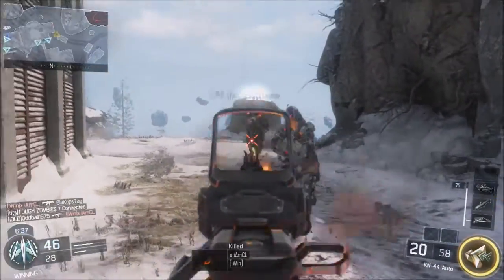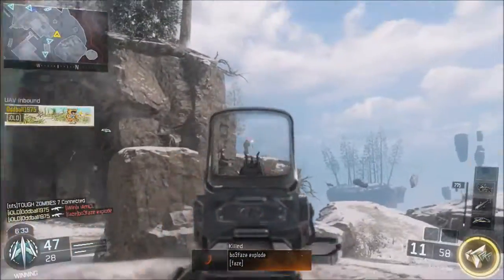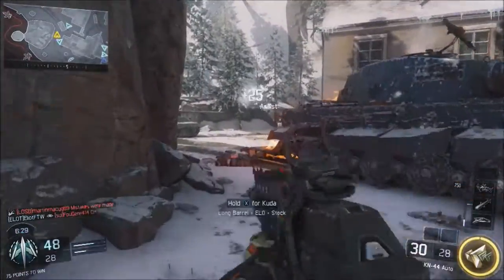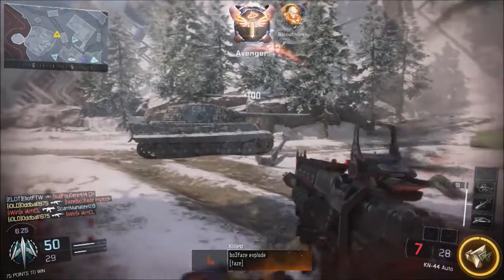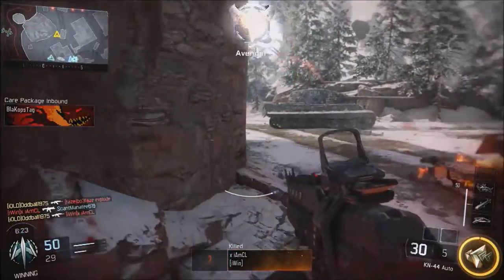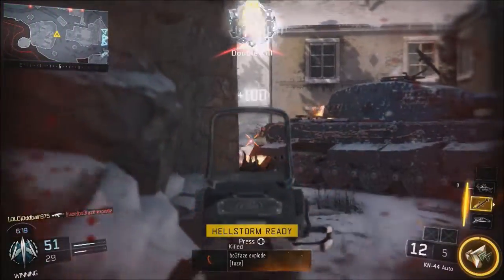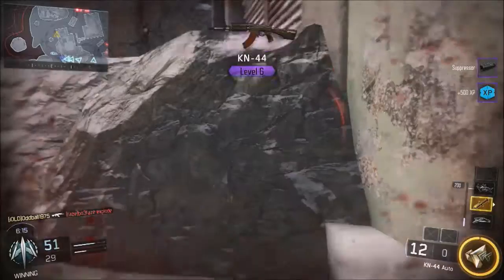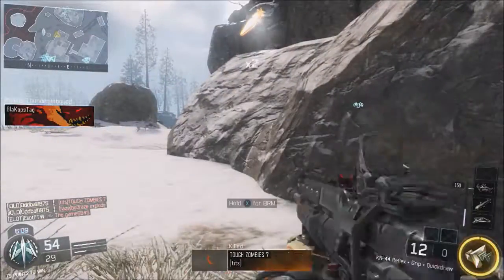I do like the HVK — I get on very well with that — but this I can use comfortably without grip, without any attachments, plain. The HVK has to have grip, it has to have this, that and the other to work, and that's what lets it down. The fact that it shreds through ammo means you definitely need Scavenger if you're going to use that thing. The HVK needs the right attachments to work at all, let alone dominate. So while I like the HVK, I think the KN44 is the better choice.